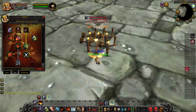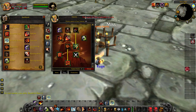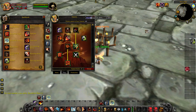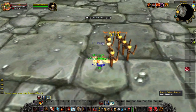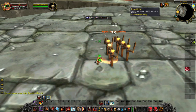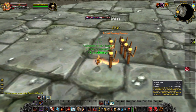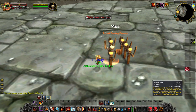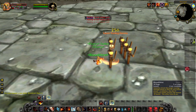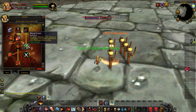Bloodthirst, Mortal Strike, and Concussive Blow are all at the level 30 damage tier, so you get them 10 levels earlier, helping you do a lot more as a Warrior while leveling. Bloodthirst is generally the same — deals damage based on your attack power at 45 attack power scaling — and restores health for the next five melee attacks. The max rank restores 20 health per hit, but I am considering changing this to restore a percentage of health on hit.